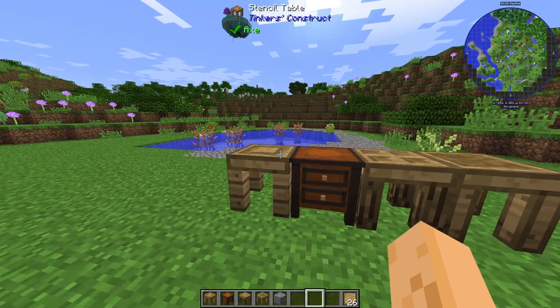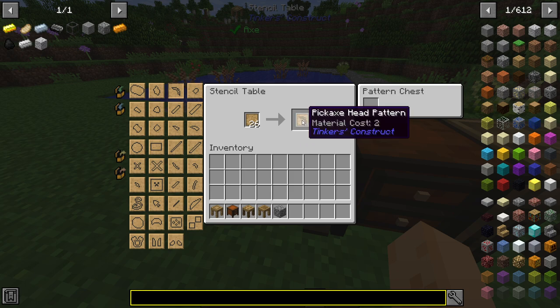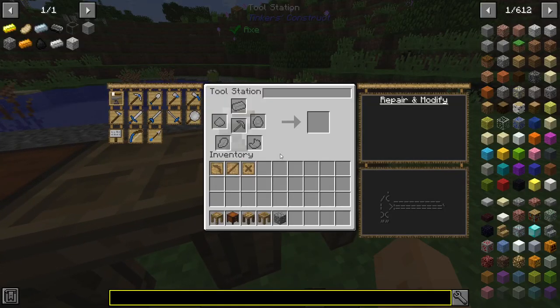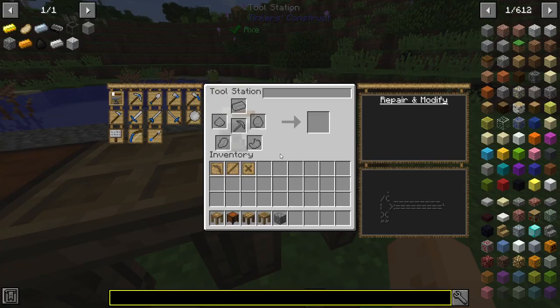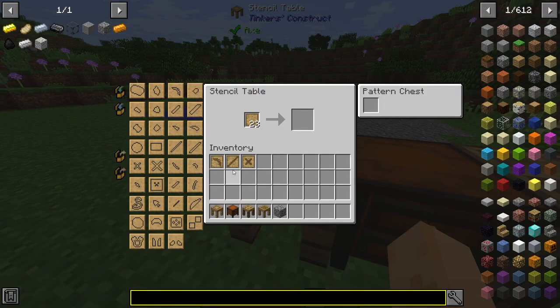Once you have your tables completed, start at your stencil table. Put blank patterns into your stencil table and simply click the appropriate stencil to create the patterns. So we get the tool rod and the small binding pattern. Let's double check, which you can do here — yes, it's bang, bang, and bang. It also tells you, luckily enough, which components you will need from your stencil table.